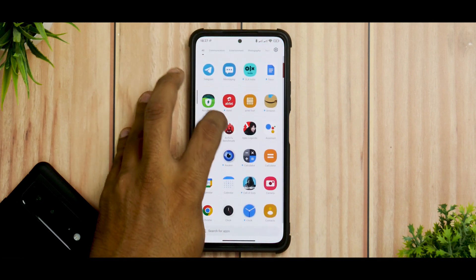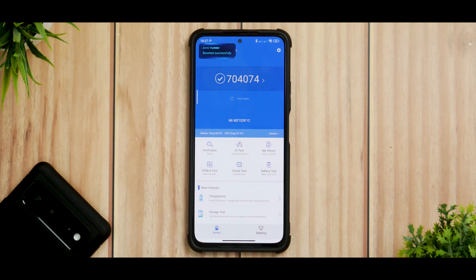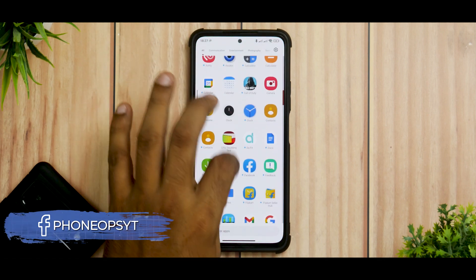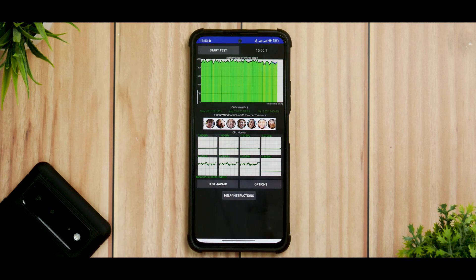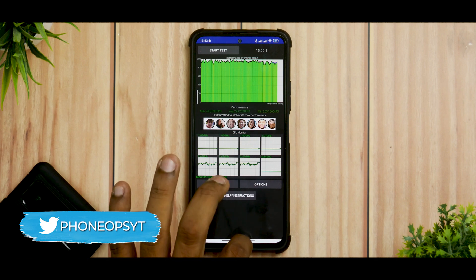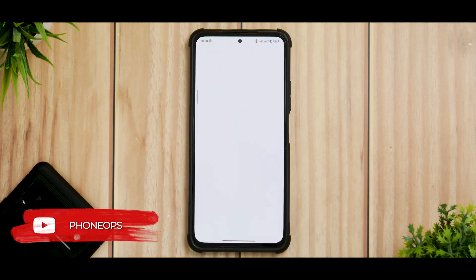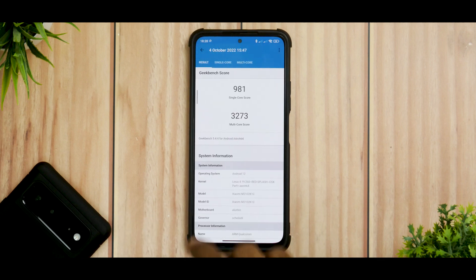Let's quickly talk about benchmark numbers. You get a segment-leading 704,074 as far as the Antutu score is concerned. The temperature increased by 7.2 degrees Celsius and the battery drop was around 5%. For the CPU throttle test — which everybody has been talking about — it is pretty green: 92% throttling with an average score of 220–233 GIPS. For Geekbench, which matters a lot for single-core performance numbers: 981 single-core and 3,273 multi-core.